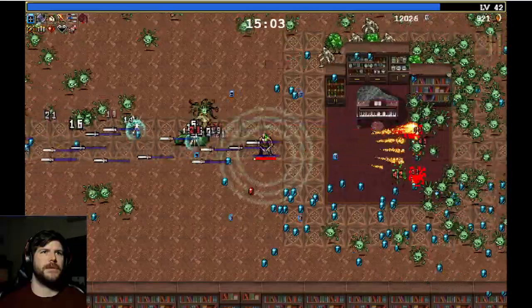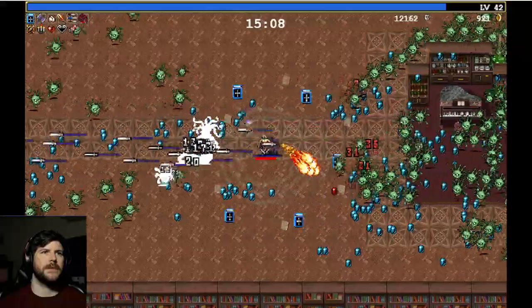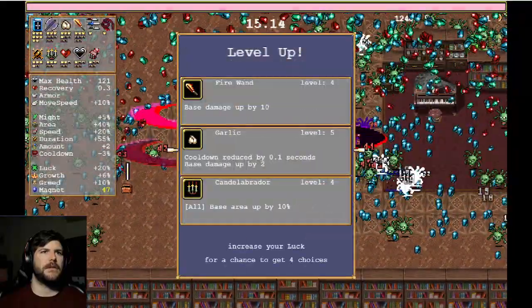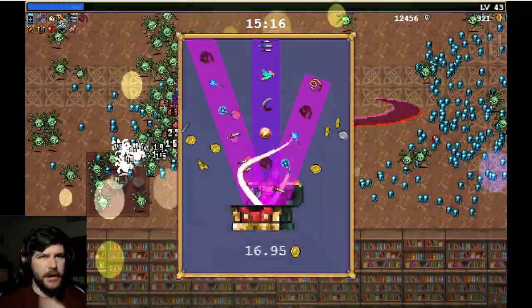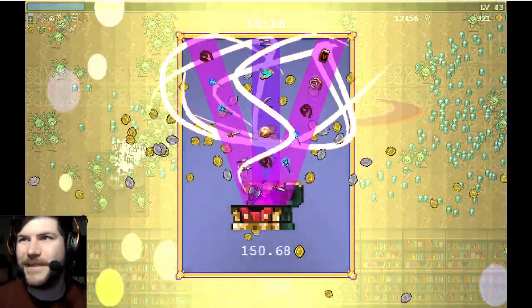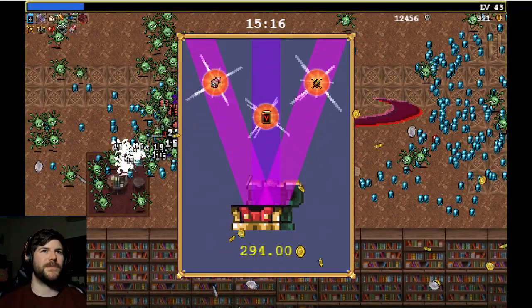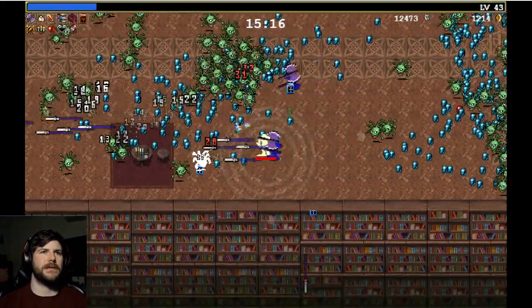We have a Medusa here — just shooting her a lot. This Medusa has a crazy amount of health. We'll take upgraded Garlic and upgraded King Bible. I love getting those triples — it's so satisfying. The quints are the best; the absolute pageantry that they pop off with is out of this world. We got upgraded Bracer, Spellbinder, as well as the Evolved Bible.